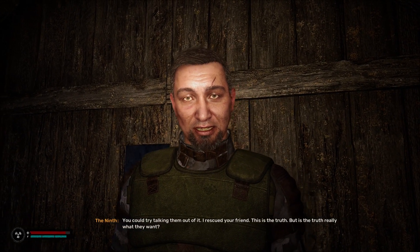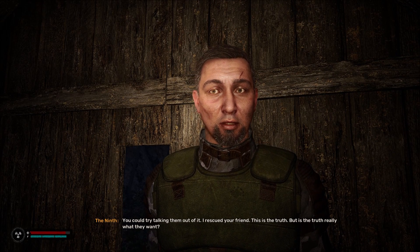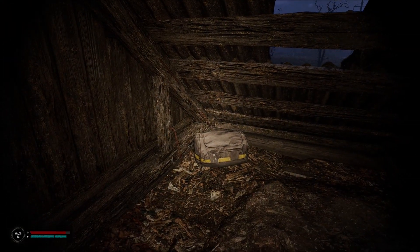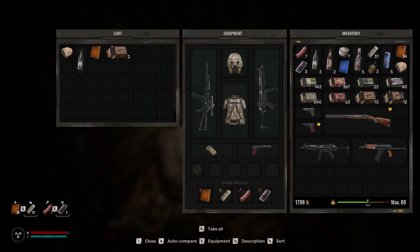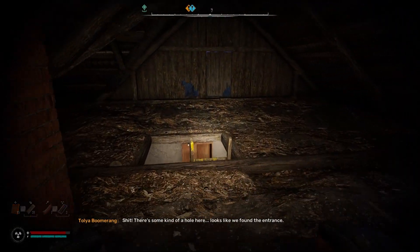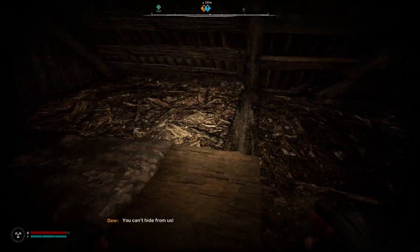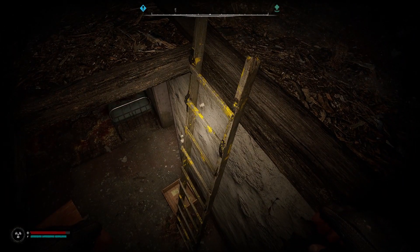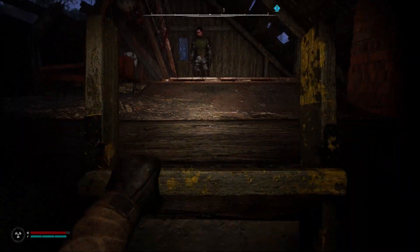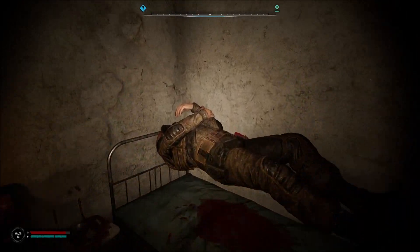You could try talking them out of it - I rescued your friend. This is the truth, but is the truth really what they want? No. You can't hide from us. All right, no weapon in hand - let's see what happens here. Why are you off the ground, dude?